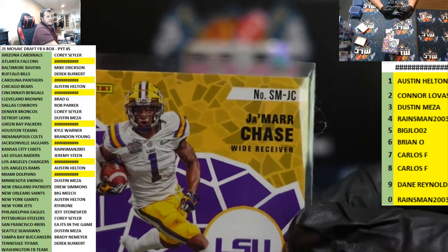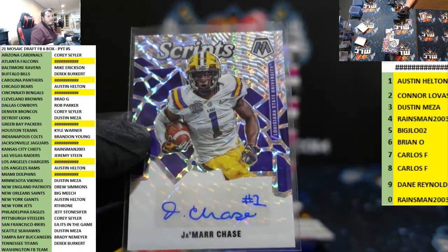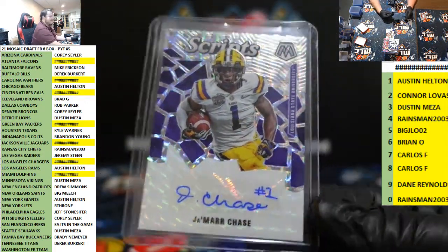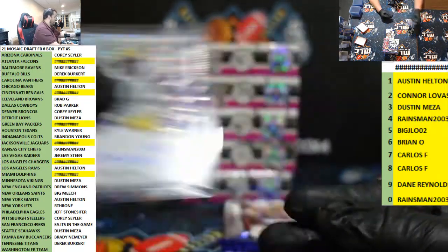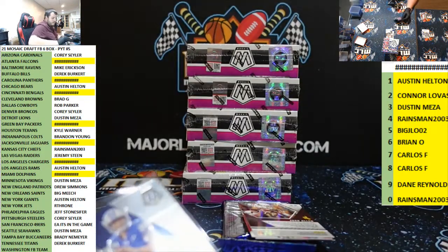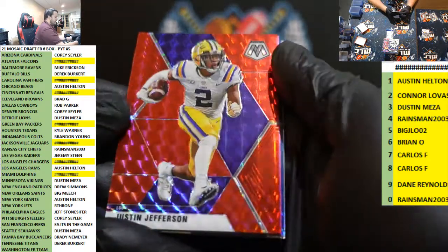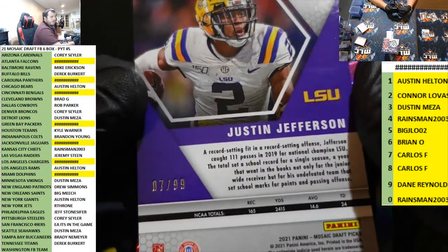That's going to the C spot — Meza. Meza always hits. I don't think there's a break that Meza is in and doesn't hit — it's almost impossible. Him, Carol, and Charles — they're in a class of their own, the MLC Hall of Fame. Justin Jefferson red for the Vikings, to 99, for Meza.